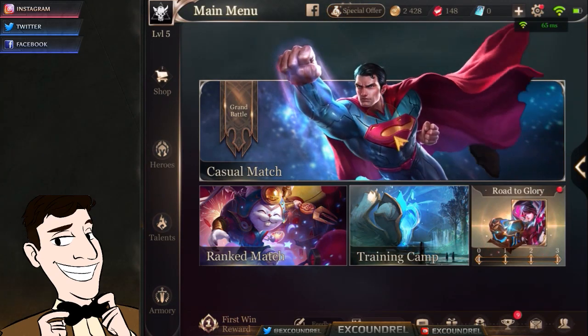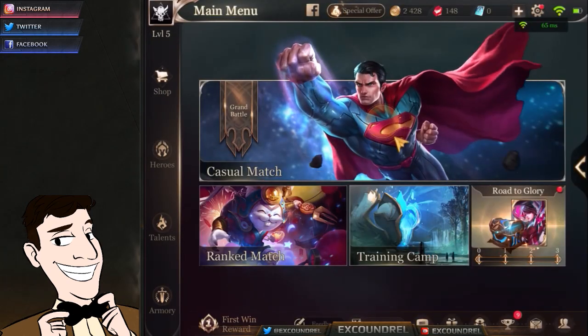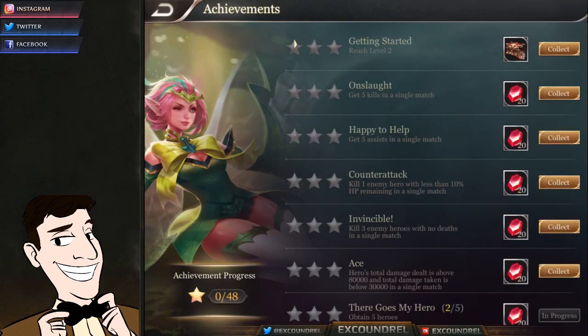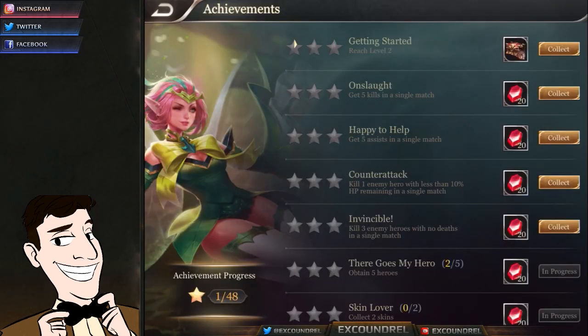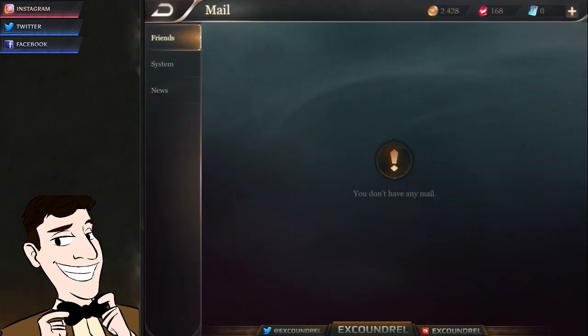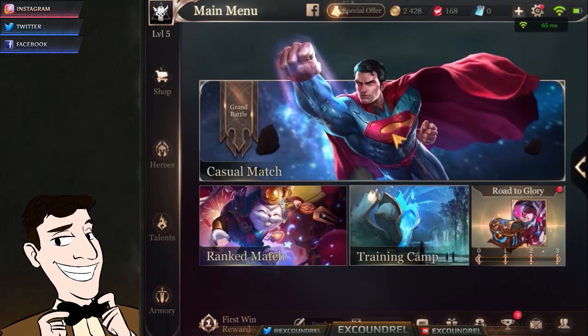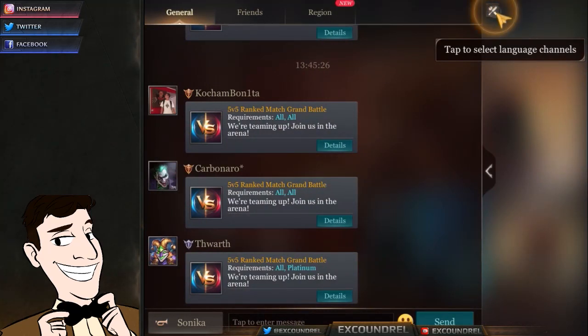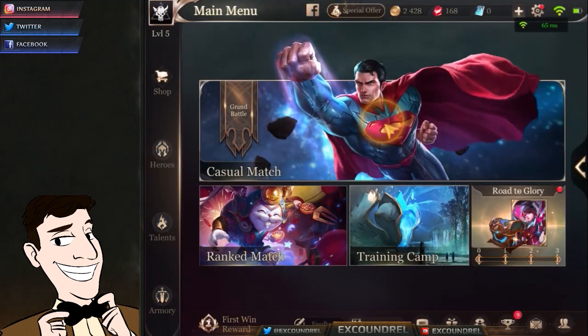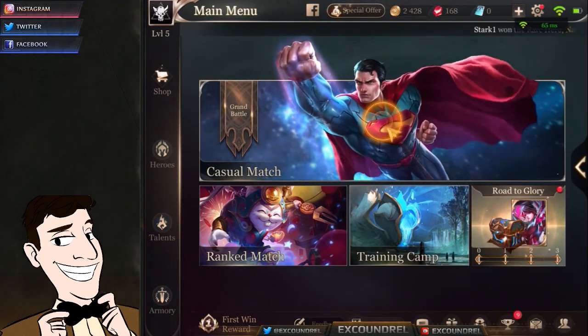Overall, the AOV ranking system works better because it gives people a sense of competition in solo queue. In Vainglory we don't have a leaderboard or a challenger ladder - you can't compare your VST to anybody else because there's no leaderboard. You can also collect rewards from achievements and various events, which gives a sense of progression. The social tab lets you find random players and join games with them - all really cool aspects of the Arena of Valor user interface.